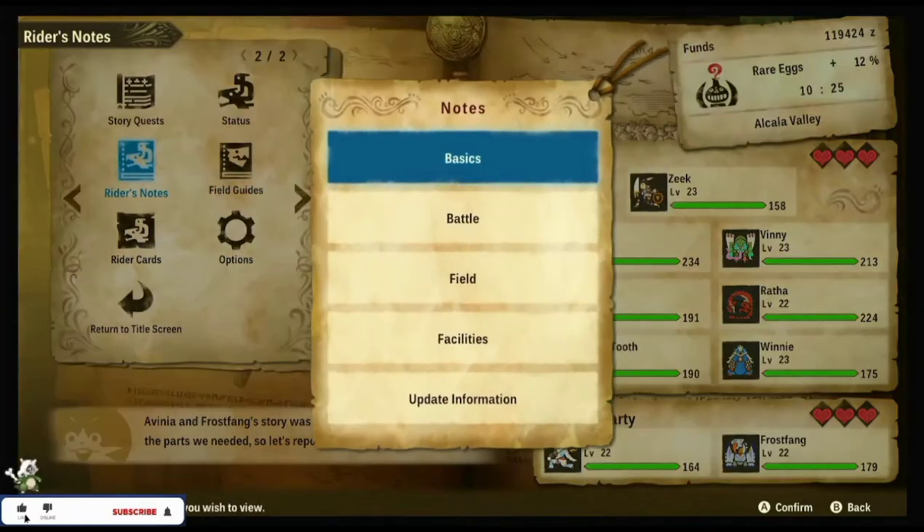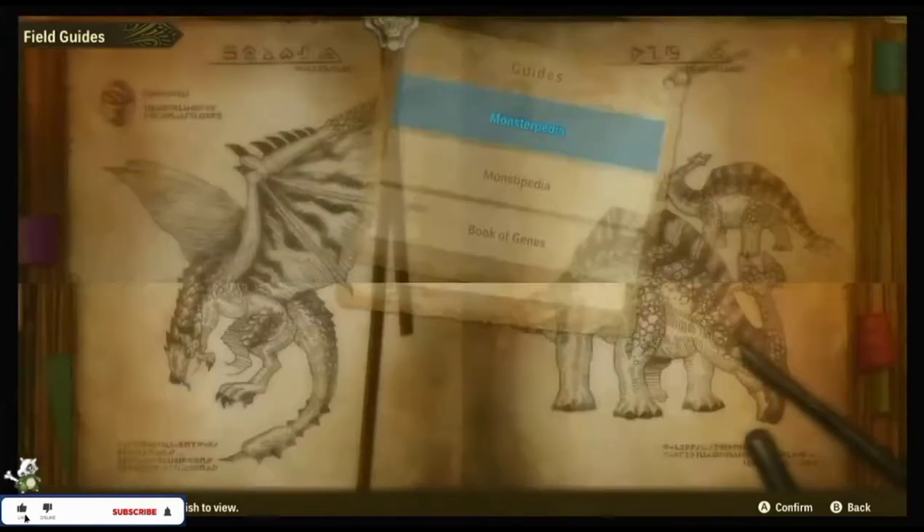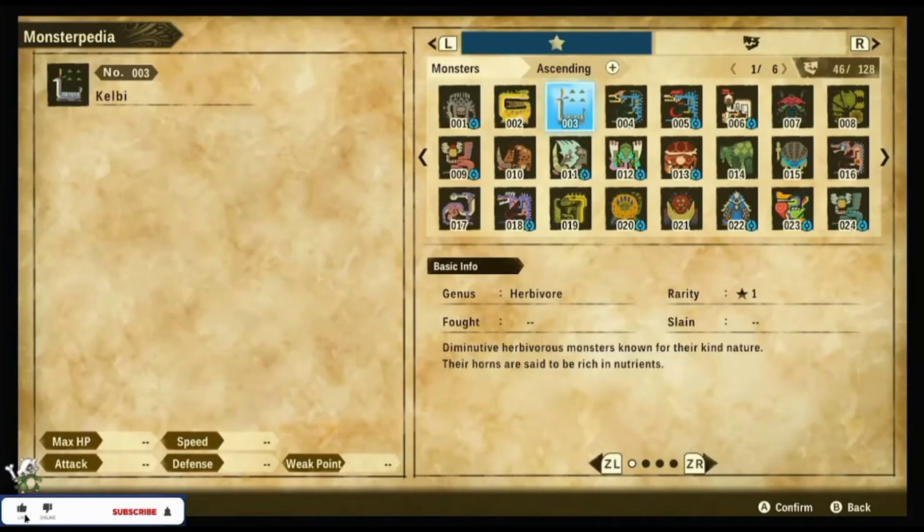Tip number fourteen: check out your rider's notes. It will give you information on all of the monsters you have battled, including the monsters that you want to get.